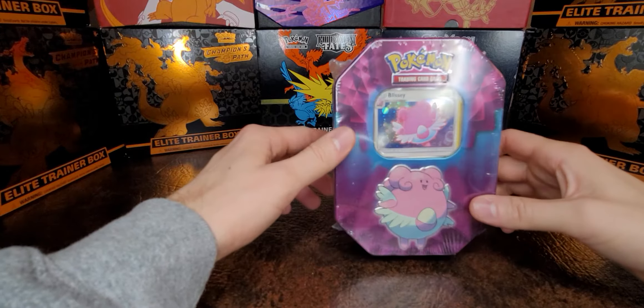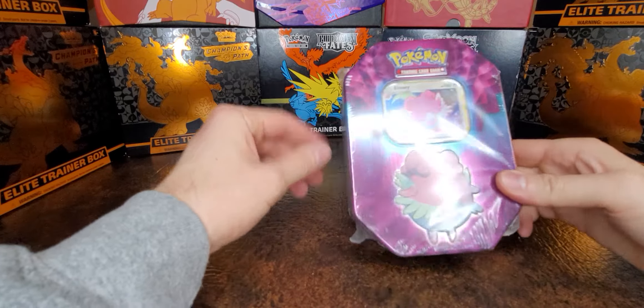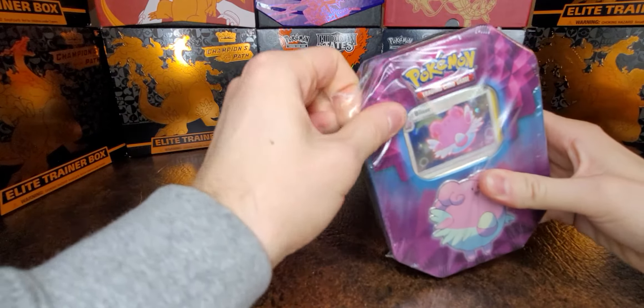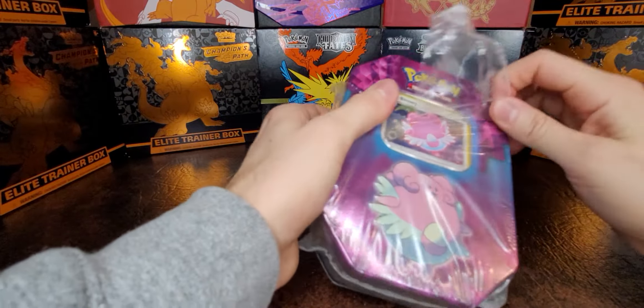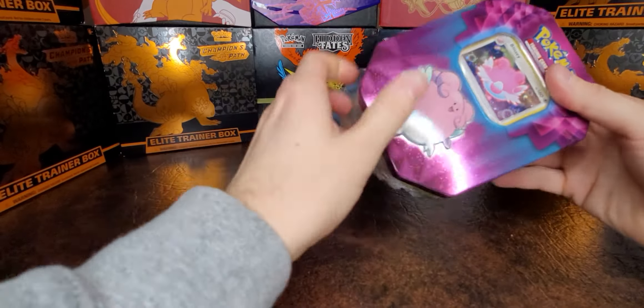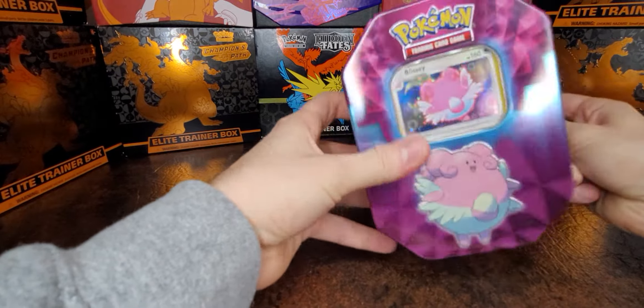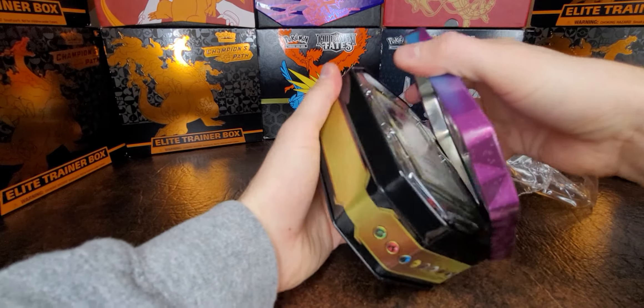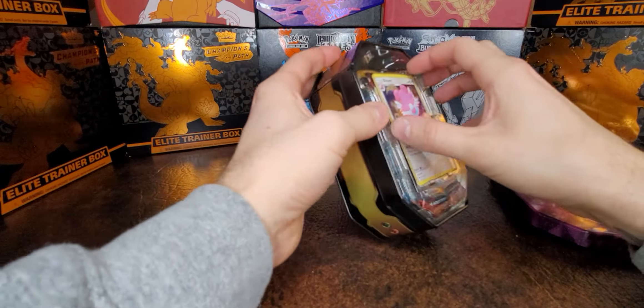Yo, what's going on? It's obscure openings. We just got a tin from Rite Aid not too long ago. We're about to open it up. They were hitting in the back apparently, and there's some evolutions in here, which I did not know. There's evolutions in there — we're buying it all out. Apparently there's a first edition base set in here. We're gonna test that theory.